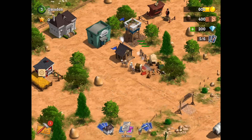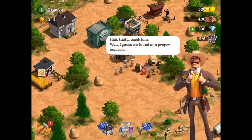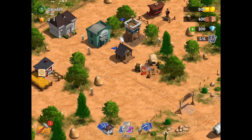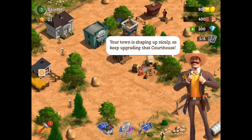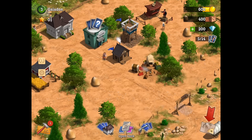So obviously defense is going to be a big portion of this game — we'll have to get into some strategy as far as placement of buildings, abilities, ranges, and that sort of thing. But for now we've defeated the invaders, and the idea here is to keep upgrading those buildings and unlocking new buildings. For that we will need resources — more than just what the farm and the gold mine are going to produce — so let's get out there and take some resources.